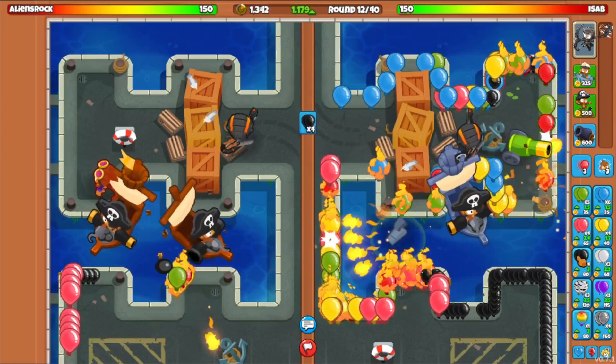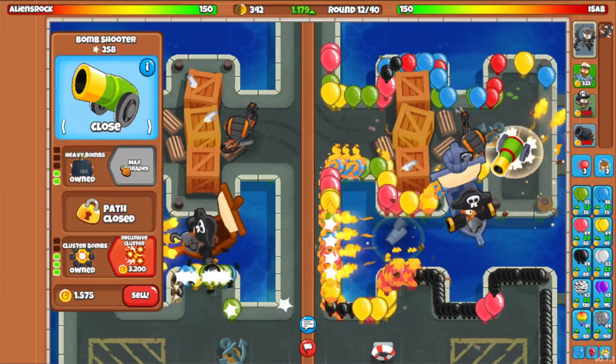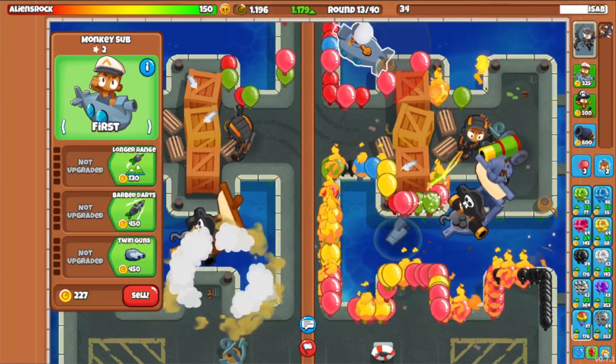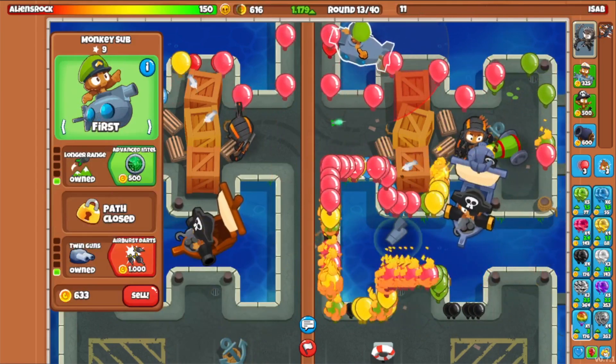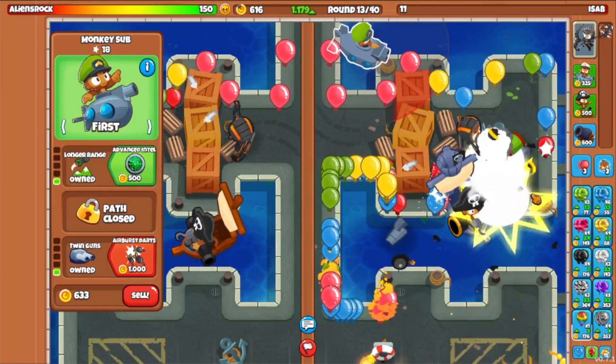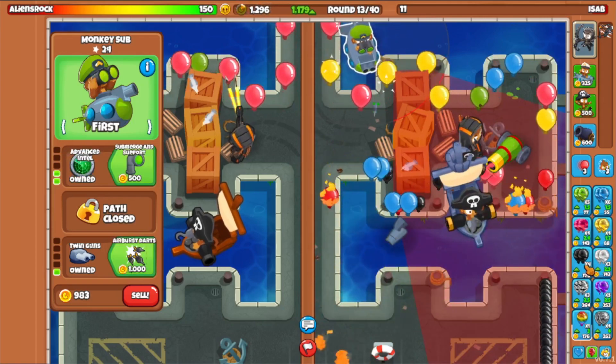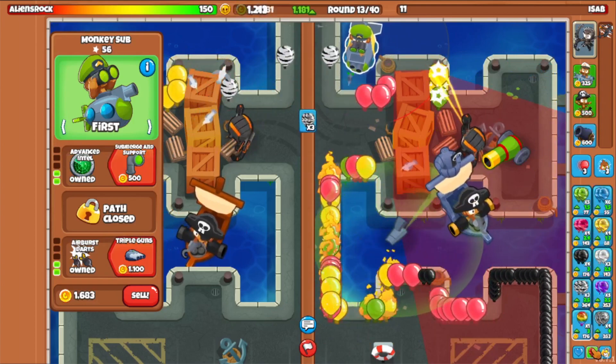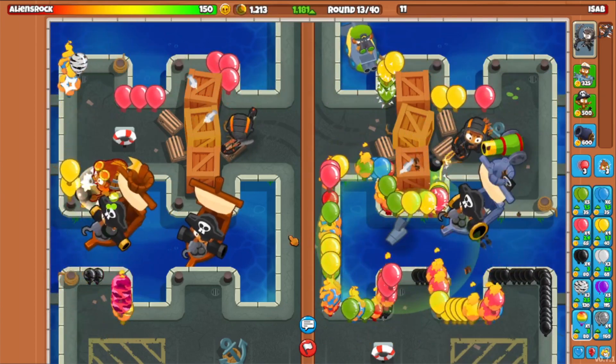No, no, no! Okay, I was not paying attention there. Let's focus up a little bit. Oh, so the buttons for camo and Rico are really tiny. Let me just send some camo zebras to see what's up — did he get the bottom path? He might have.